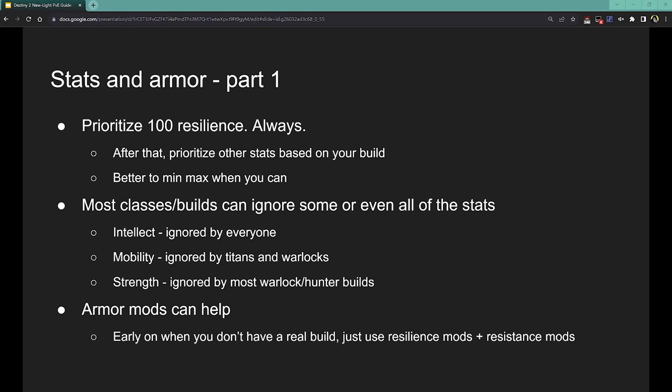Armor mods are super helpful. As a newer player your armor won't be upgraded enough to put on a bunch of them, but that's okay. Even just putting on some resilience-increasing mods can help a ton. Same thing with damage resistance mods — these go on the chest piece. If you're in an encounter that has a lot of arc damage, put on some arc resistance mods. They'll help you survive. Armor mods are super useful.